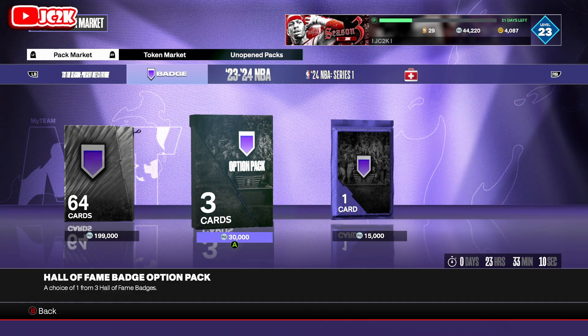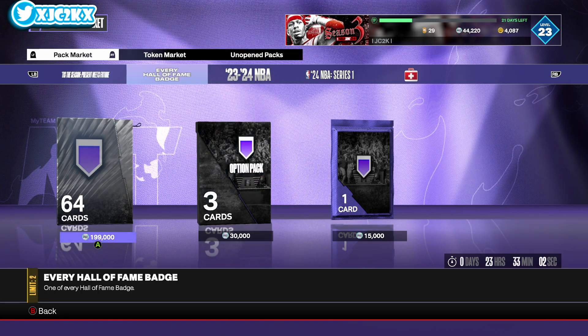Every single Hall of Fame badge is able to be purchased from the pack market with MT this time. You can buy two sets of every single Hall of Fame badge for $199,000 MT each, so you can get two sets of every single Hall of Fame badge in the game for less than $400,000 MT. This is great for a no-money-spent player if you have been saving your MT — this might be worth picking up a set or two.